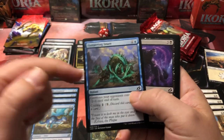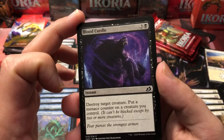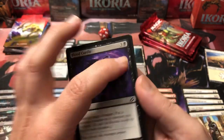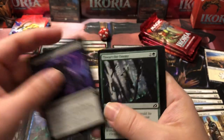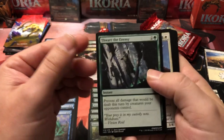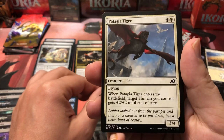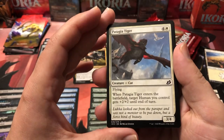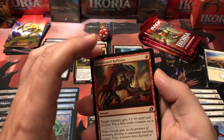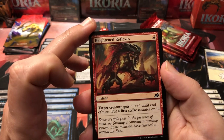Hampering Snare is another cycling card — creatures your opponents control get negative two until end of turn, cycling for two. Blood Curdle is a great removal spell: destroy target creature and then put a menace counter on a creature you control. It's a little pricey at four but you take out their biggest threat and gain menace. Thwart the Enemy prevents all damage dealt this turn by creatures your opponents control. Patagia Tiger is a five-drop three-four flyer that pumps up a human when it enters play — big flyers are hard to deal with in sealed.